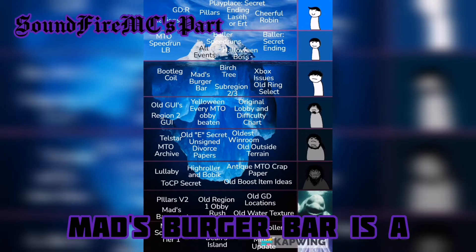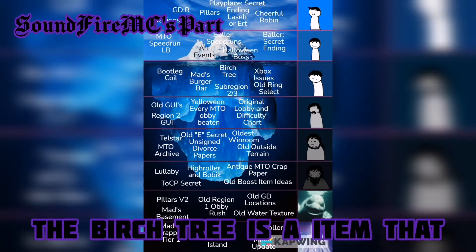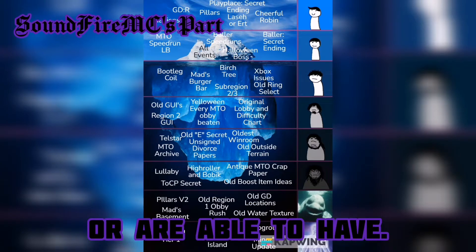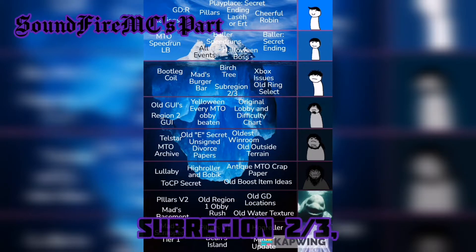Mad's Burger Bar is a Region 2 area that most people do not know about. The birch tree is an item that admins are able to give you, or are able to have. Subregion 2/3 — Liminal Caves.